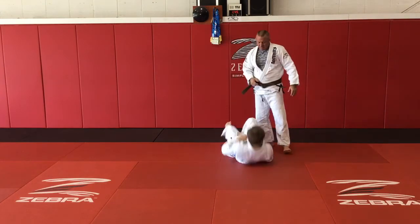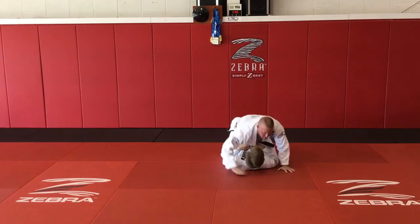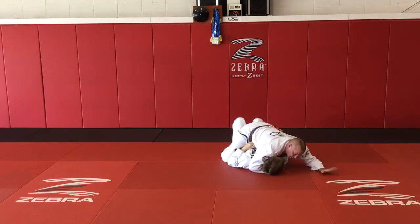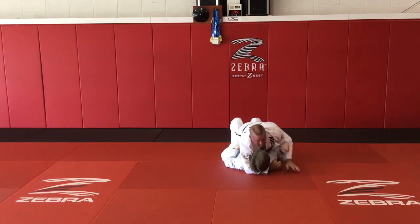So we're in mount, I've got my pressure over here so I don't get rolled. I go to Ezekiel, and Cody's gonna stick his arm through to try to get a hold of this and pull my choking hand away.